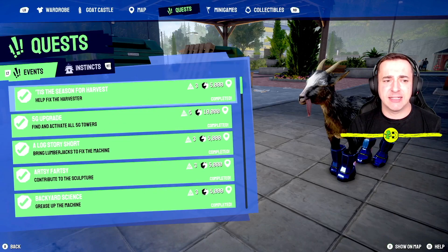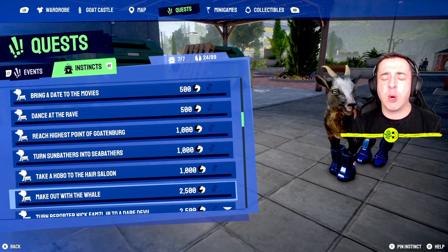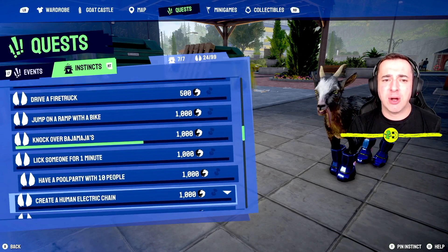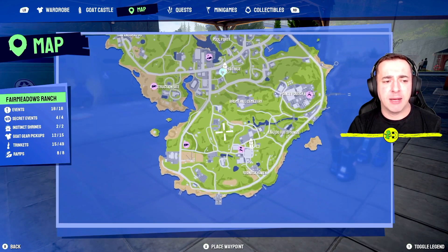Now, how do you get these instincts? What you may find is that on your instincts page a lot of them are showing question marks. Unfortunately I can't quite show you where they all are, but if I show you on the map, you can see to the left-hand side it says 'Instinct Shrines,' and there's one shrine in each area. Just to the left of 'Instinct Shrine' on that panel, there's a little icon that you will see on the map.